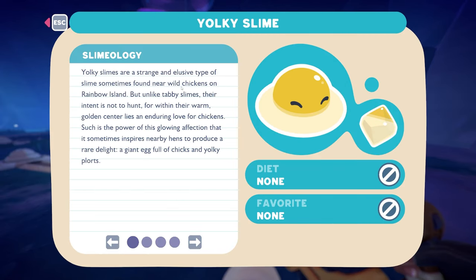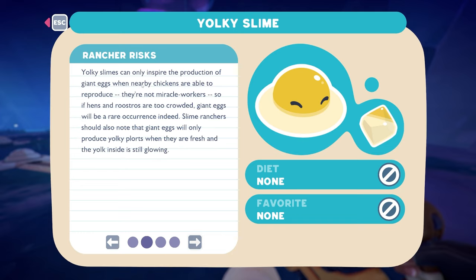Yolki slimes are a strange and elusive type of slime sometimes found near wild chickens on rainbow island, but unlike tabby slimes their intent is not to hunt — for within their warm golden center lies an enduring love for chickens. Such is the power of this glowing affection that it sometimes inspires nearby hens to produce a rare delight: a giant egg full of chicks and Yolki plorts. Yolki slimes can only inspire the production of giant eggs when nearby chickens are able to reproduce. They're not miracle workers, so if hens and roosters are too crowded, giant eggs will be a rare occurrence indeed.